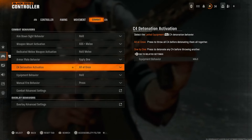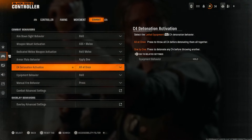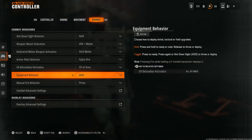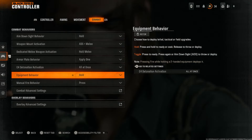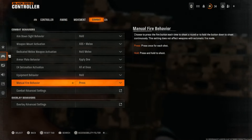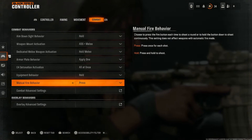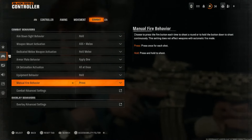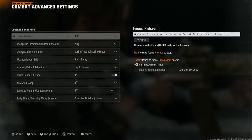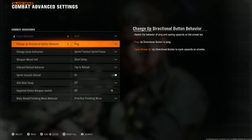If I see an enemy I want to blow them all up at once rather than applying plates one by one — that's better for campaign but not multiplayer. Equipment behavior set to hold — it falls in line with shooting and ADS, it just makes more sense. Manual fire behavior I like the press option — the hold option does not feel correct to me. Under advanced settings, focus behavior set to hold. Change the directional button from ping so you can cycle through items.